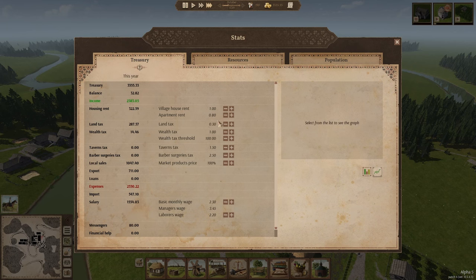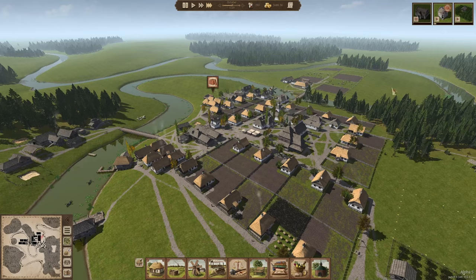Here are my current tax settings: village house rent is one coin, apartment rent is 0.8, land tax 0.3, wealth tax is one starting after 100 coin. I haven't touched the tavern tax yet but I've pushed the barber surgery tax up to 250. Monthly wages are 230, labor wages 220, and manager wage 345. My balance always stays positive — anything between 100 to 300 coin in the positive.